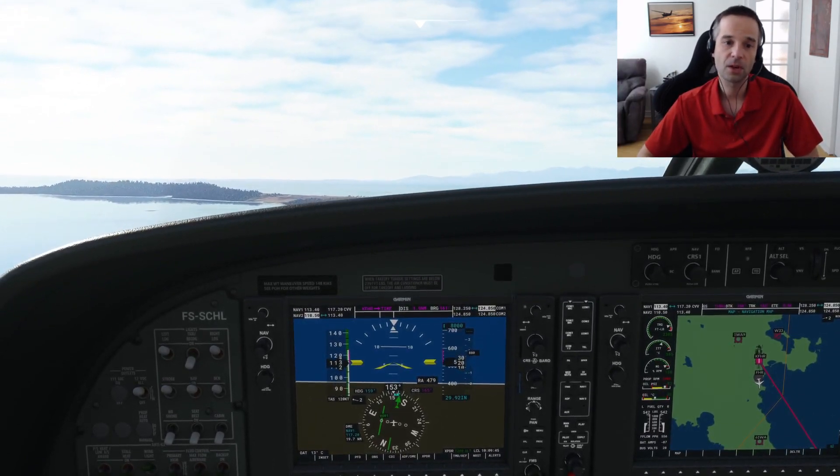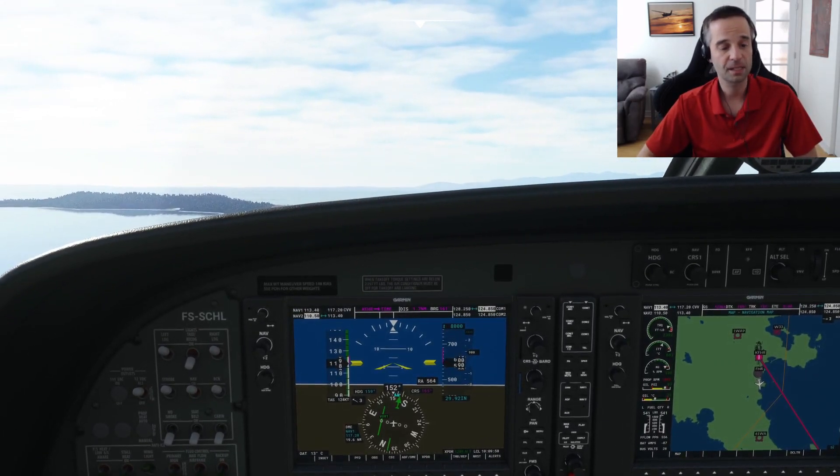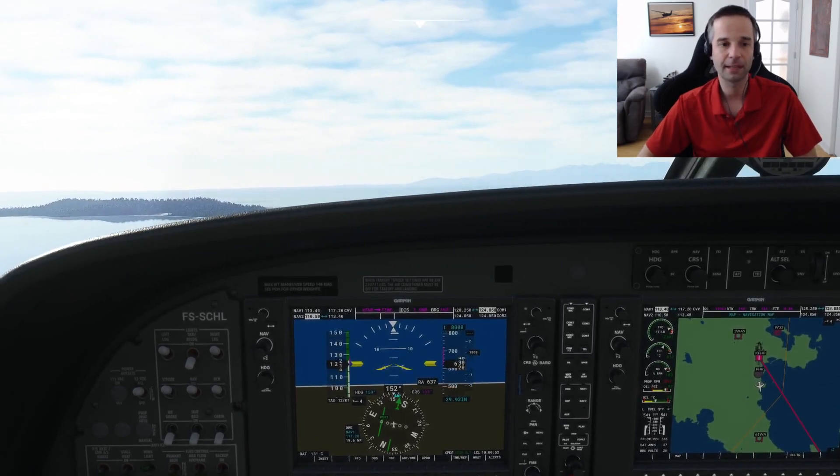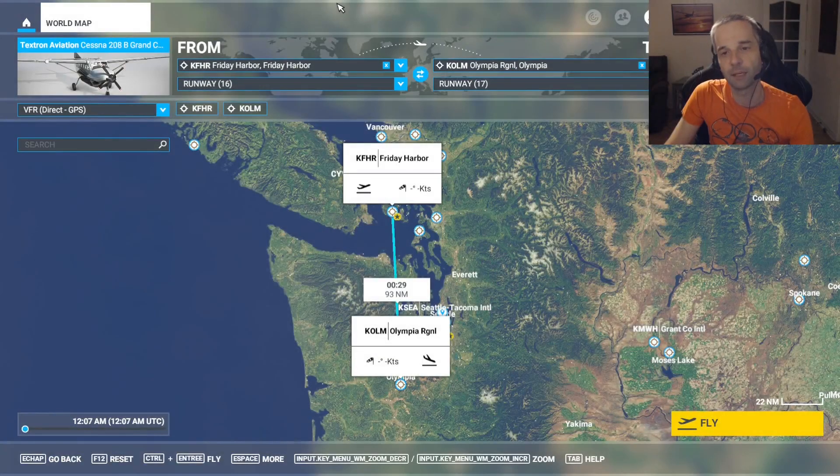In the next 10 minutes or so, I'm going to give you a quick overview of how VORs work, when you would actually use them, and I'm going to spend most of the time explaining how to navigate with them while flying in Microsoft Flight Simulator. The flight I'm going to be using to explain how VORs work is from Friday Harbor down to Olympia Regional Airport.